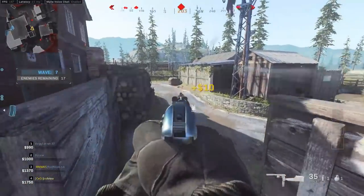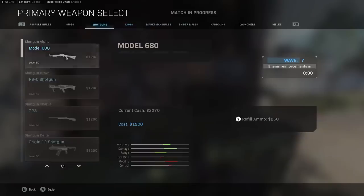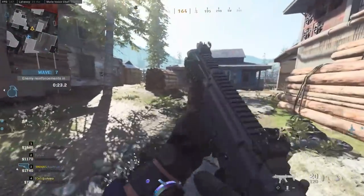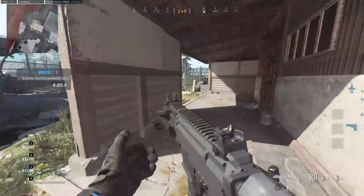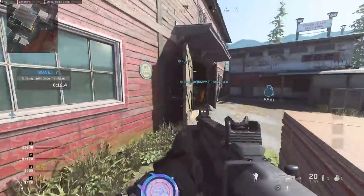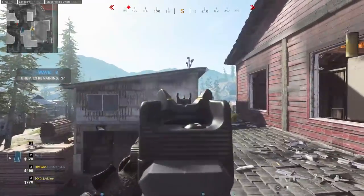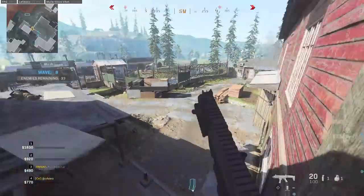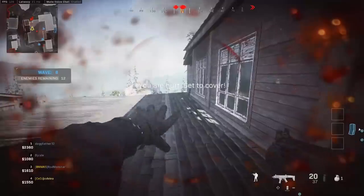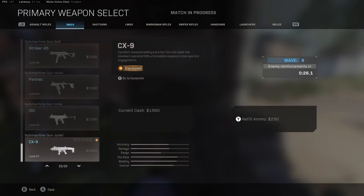I can definitely see this gun being a meta changer as a secondary. If you're not using Overkill, this might make more people inclined to drift away from it. Moving on to the CX9 — it's very similar to the ISO in a way. It has low starting ammo, really quick handling, really quick movement speed, very mobile, and quick ADS speed with no attachments. There's not a lot of recoil to manage.